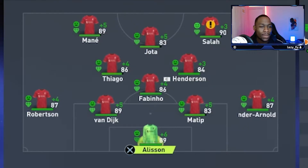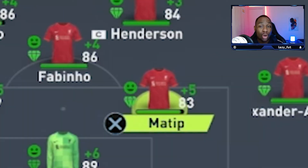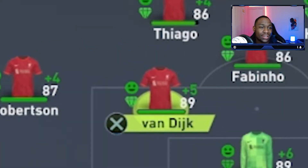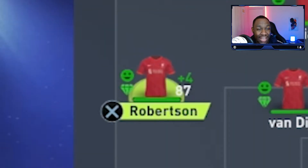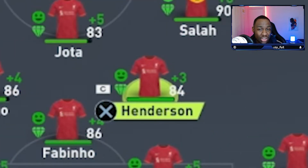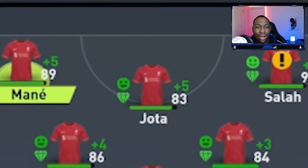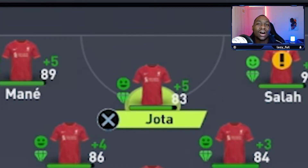The line-up goes as follows. We have Alisson in goal, Trent Alexander-Arnold at right-back, Joel Matip at centre-back, Virgil van Dijk at left-centre-back, Andy Robertson at left-back, Fabinho in CDM, our two central midfielders are Jordan Henderson and Thiago, and our front three will be Mo Salah on the right, Sadio Mane on the left, and Diogo Jota as our centre-forward.